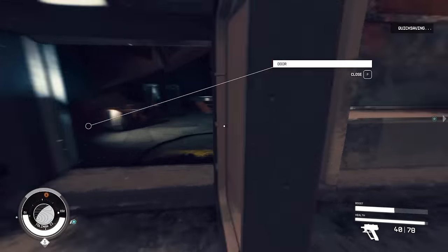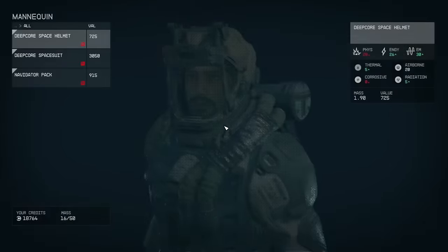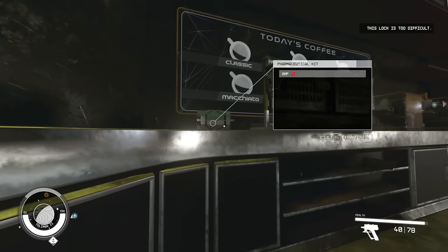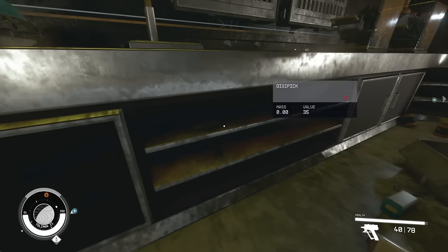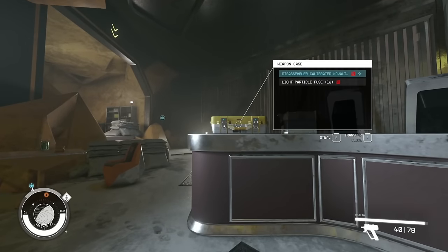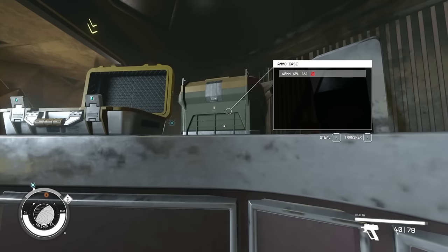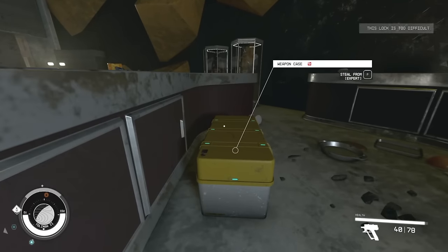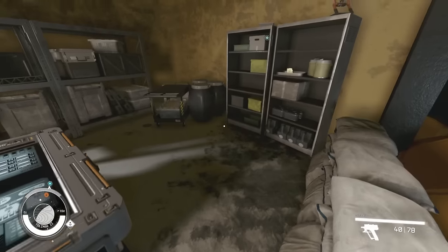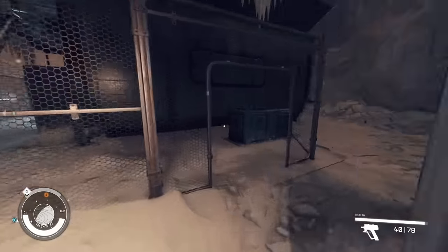Quick save the game. Check what's on the mannequin — nothing of value. Found a disassembler calibre — it's a start. We'll take it. Let's see if there's anything else here we can take before making our way over to the other side.